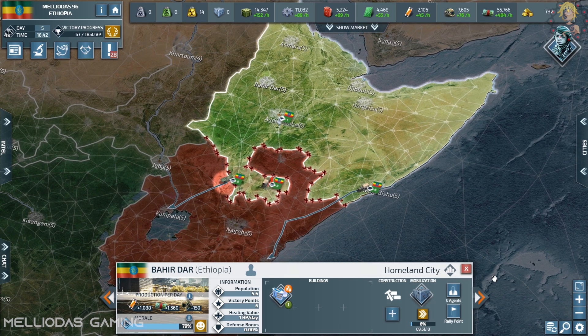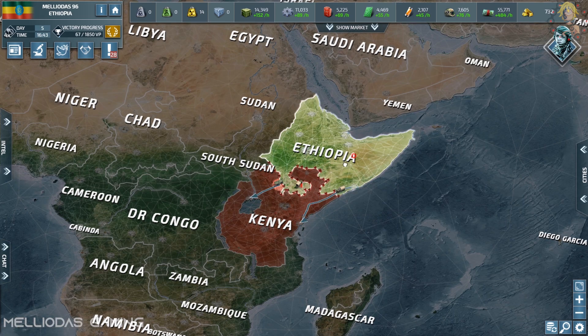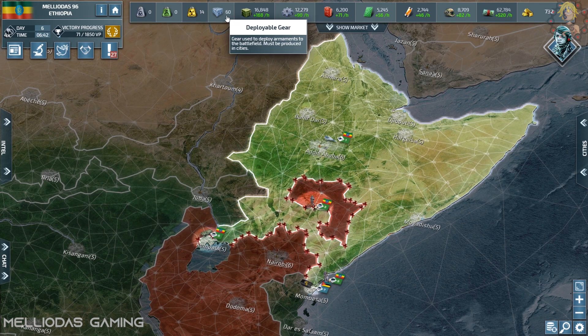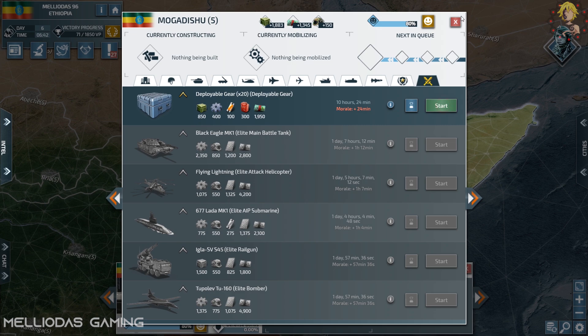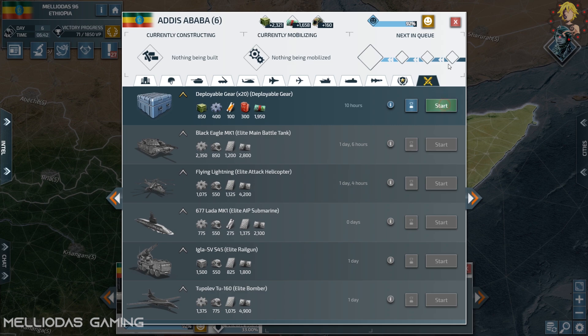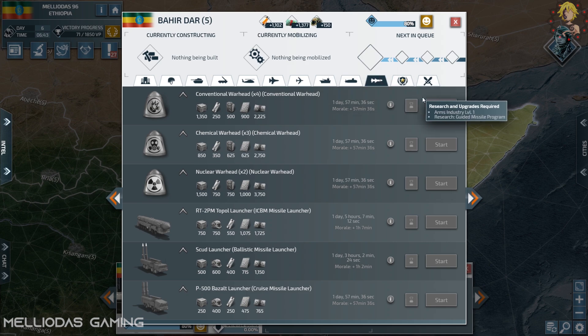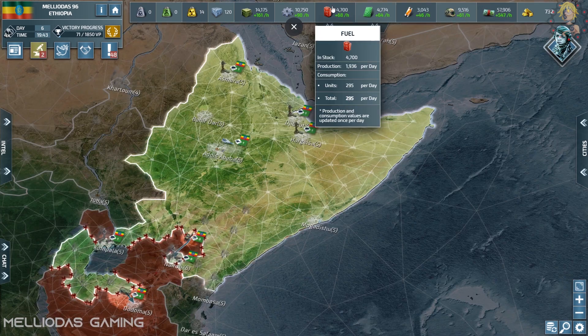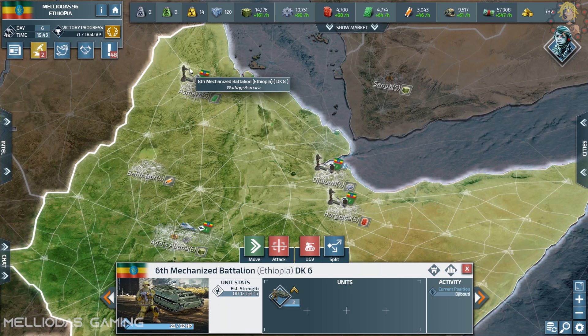The gear doesn't take long to produce — only 10 hours, which is very good. To speed up infantry production I'll level up my recruiting offices. I now have 60 deployable gear and I'm going to build more, because later I'm going to field a lot of UGVs and you'll see how powerful it is.